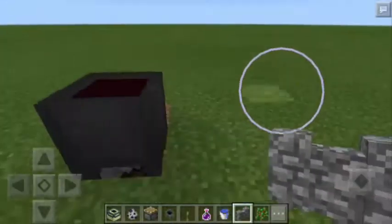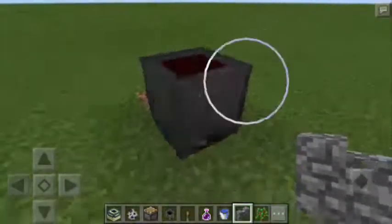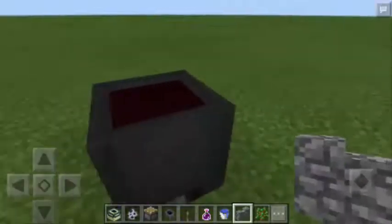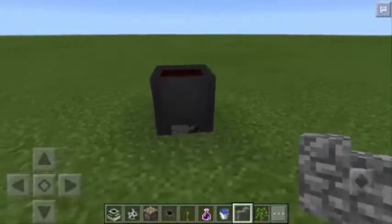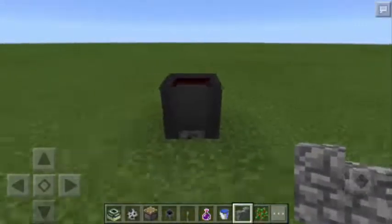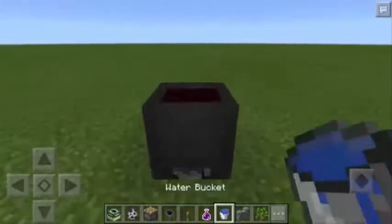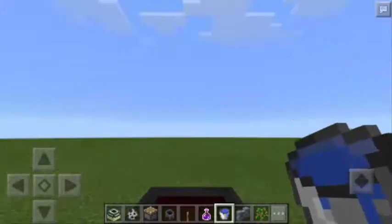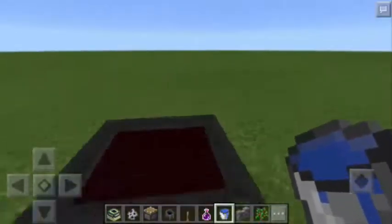So as you can see, we have here a Cauldron and inside the Cauldron we have a Harming Potion. Now if you're going to look closely, look at that. We have something underneath the Cauldron. It kinda looks like a mob which is whitish in color. So for us to know what exactly that mob is, all we have to do is to put water into the Cauldron.